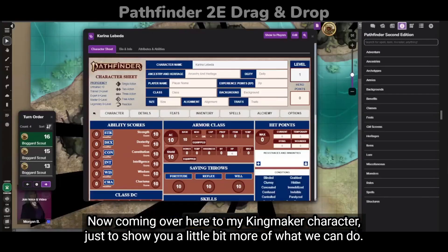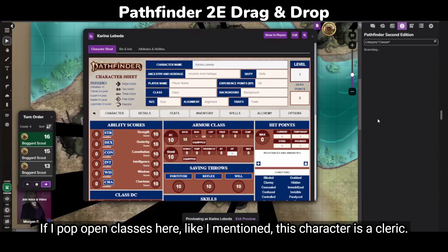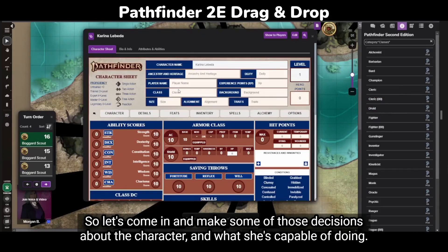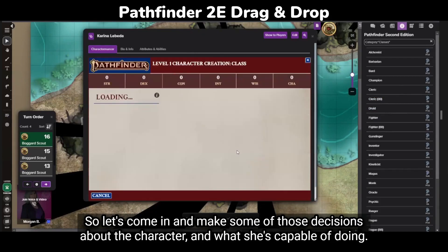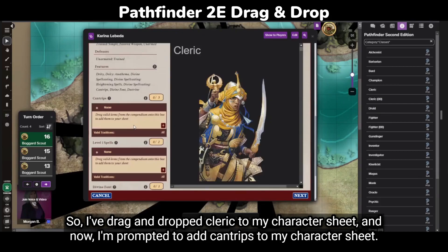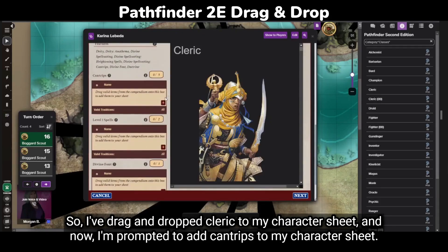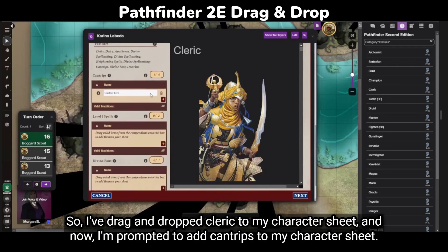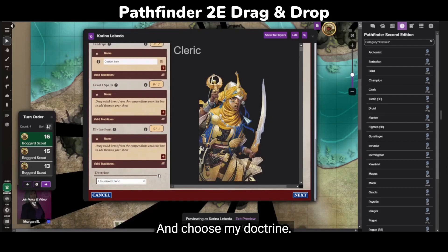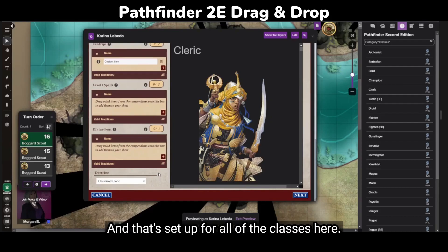Coming over here to my Kingmaker character to show you a little bit more of what we can do. If I pop open classes here, this character is a cleric. So let's come in and make some of those decisions about the character. I've drag and dropped cleric to my character sheet, and now I'm prompted to add cantrips, add spells, define my divine font, and choose my doctrine. And that's set up for all of the classes.